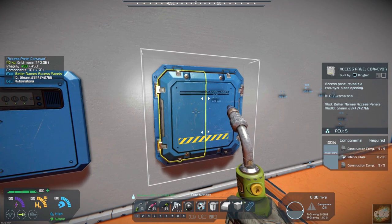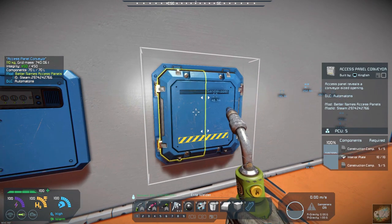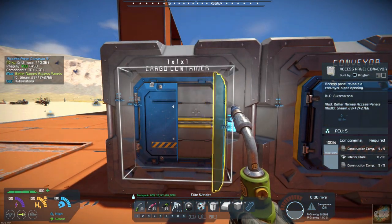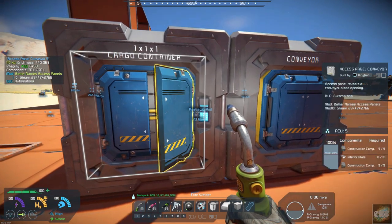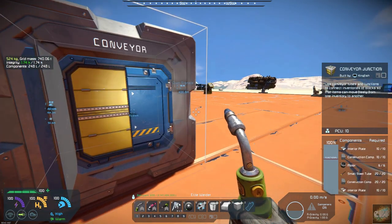If you open the Conveyor panel up, there's really nothing behind it. These are all decorative blocks. I've put one over here where if you open it up, you can get into the cargo container. But if you put it onto a conveyor, it's just a decorative block.